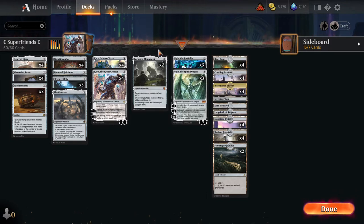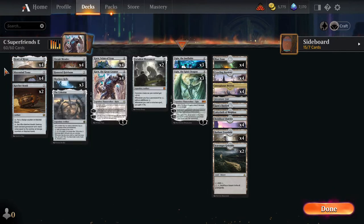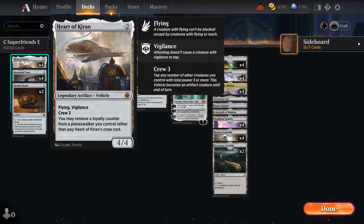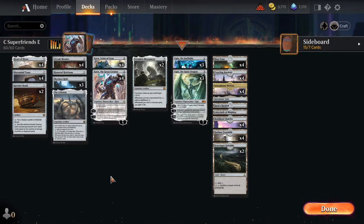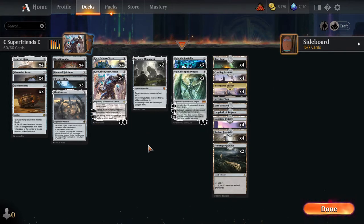The planeswalkers are the main centerpieces, and everything else is there to help us buy time or accelerate towards them. One special piece of technology I just don't ever see when playing is Heart of Kirin — it's a powerhouse card. It's a 4/4 Flying Vigilance that can be accrued simply by removing a loyalty counter from a planeswalker. So if we set up with Heart of Kirin, that allows us to drop our four-mana planeswalkers and have them survive to our next turn.